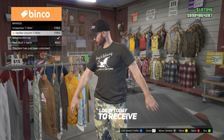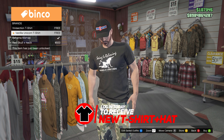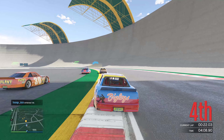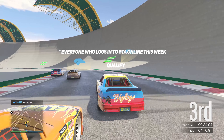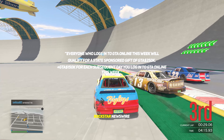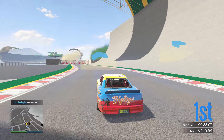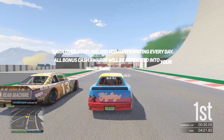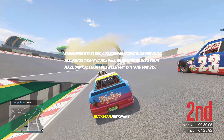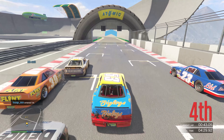If you log into GTA Online today, you receive a brand new Vanilla Unicorn t-shirt along with a brand new black Ammunition hat. Speaking of logging in, everyone who logs into GTA Online this week will qualify for a state-sponsored gift of $250,000, plus $150,000 for each subsequent day you log in. You can earn over one million dollars for participating every day, and all bonus cash rewards will be deposited into your Maze Bank accounts between May 15th and May 21st.